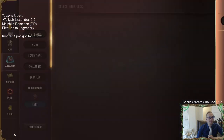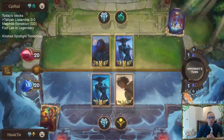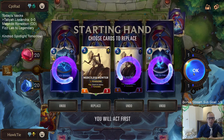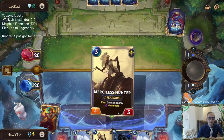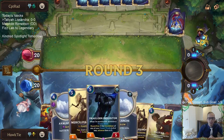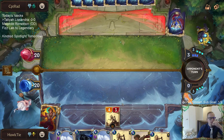Let's go try it out — Talia Lissandra, play five ranked games. We got a Watcher combo opponent so we need to go real fast. We didn't find our Frozen Thralls early — this deck really wants to find Frozen Thrall. We're looking for gifts for Renekton instead.